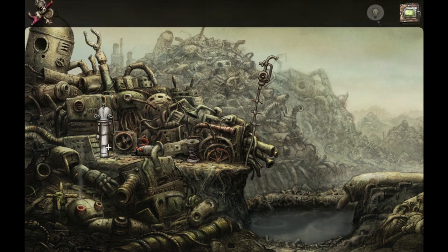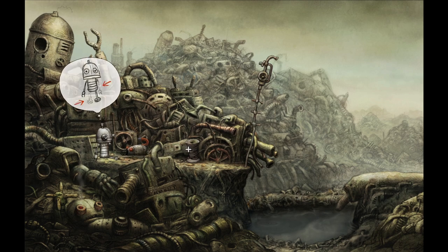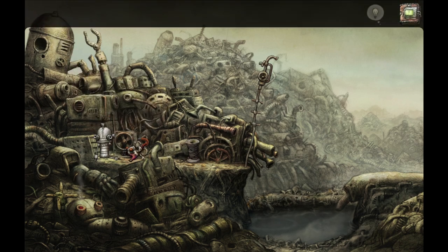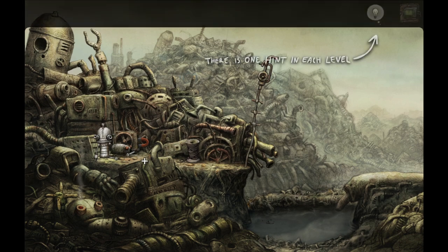There's a magnet over there that I want to use. How do we get this to interact with the robot over there? Can we give you this - do you do anything then? We give the little robot the thing. There is one hint in each level, and I'm not really after the hint. I don't know how that gave us the leg!